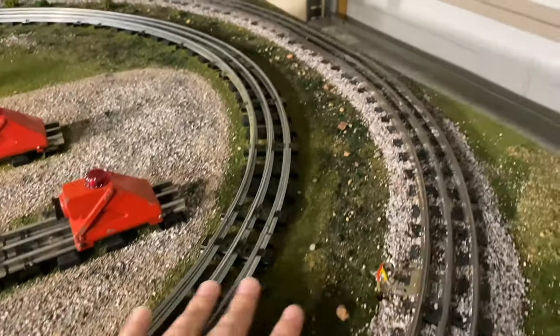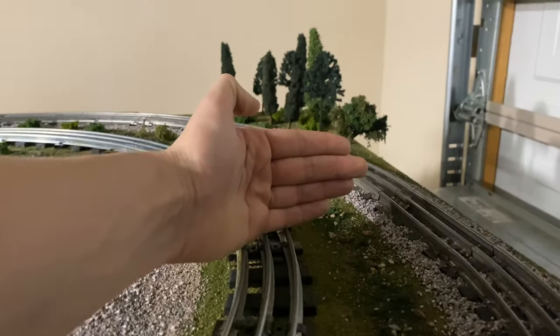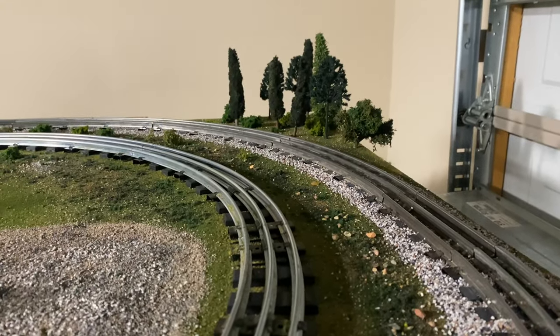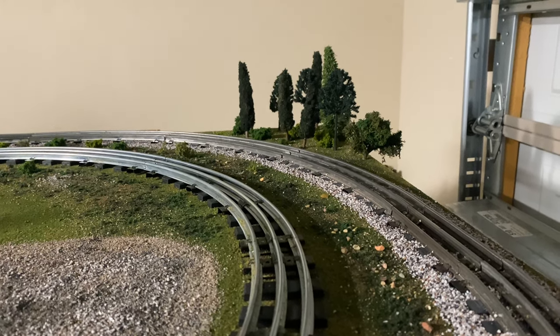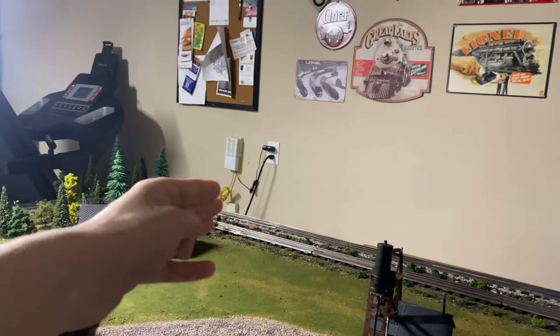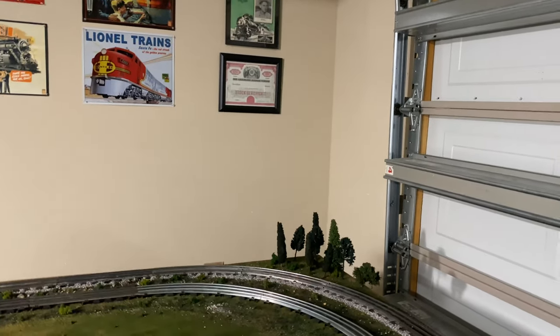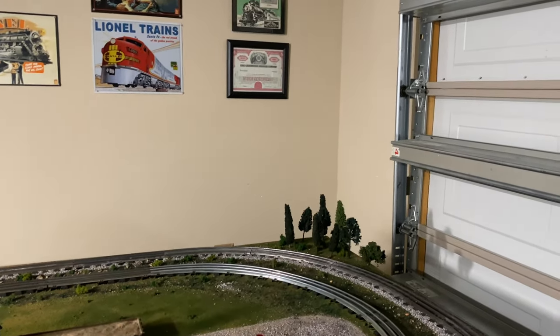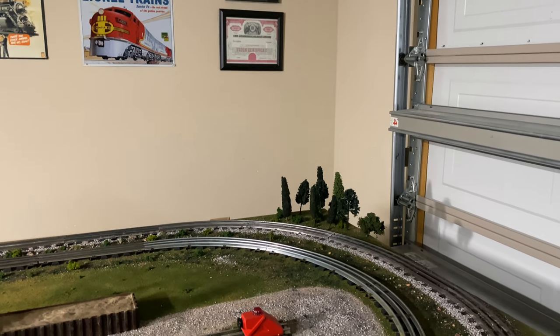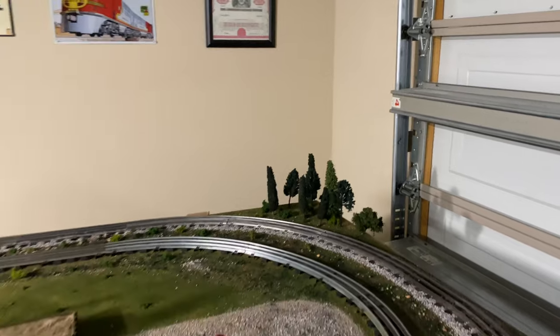We're going to keep following these double track main lines and go right about here. I will try to make a custom tunnel portal that is wide enough to actually fit both of my tracks, and have a mountain that comes up and goes all the way across. I'm not a hundred percent sure on the mountain yet, but I do want to do an elevated town in the back just so I can still show off some of the buildings that I have and make a fun little town scene. All the scenery in that back corner is just filler scenery until the mountain is started.